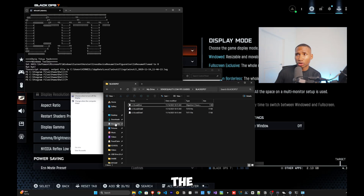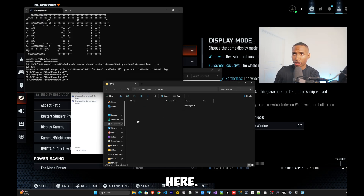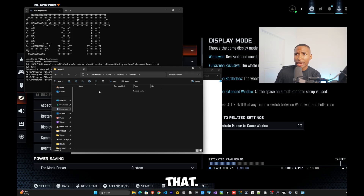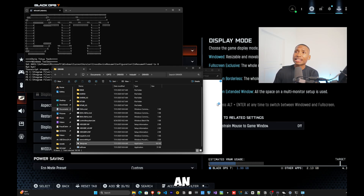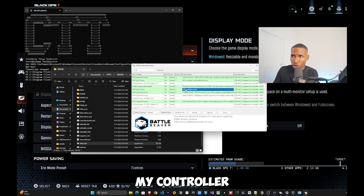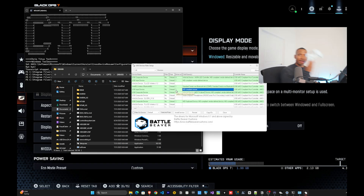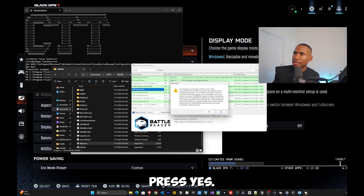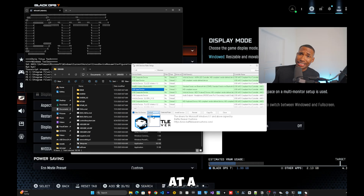There's a link below to download the controller overclock tool. Open the HID USBF folder, go to Drivers > Setup, and run it as administrator. Go to USB, find your controller — Game Controller Filter. For PS4 and PS5 controllers, set the default to 1000 (one millisecond) and press Install Service.